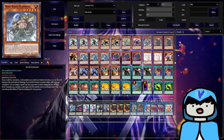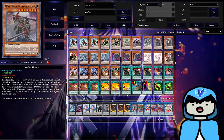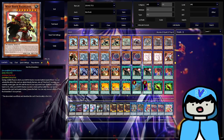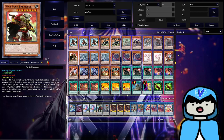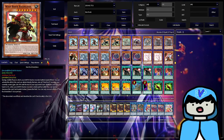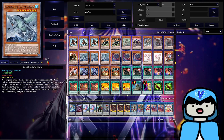Mammoth is the spell and trap removal for the archetype — decent to have. Double Meteorgon is the main boss monster you want to summon. I considered three Meteorgon over two Meteorgon and one Bashaleos, but Bashaleos has moments where you really need him — sometimes Meteorgon can't get over something, but Bashaleos can swing directly. His ability to summon himself is too good to cut. Running three Meteorgon makes the deck a little bricky, so we stick with two.